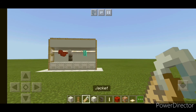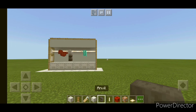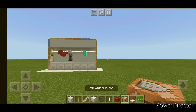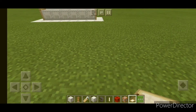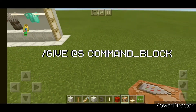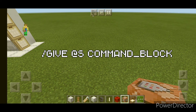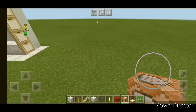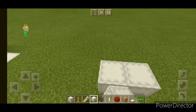Alright guys, for this build you'll need: white concrete, an armor stand, nametags, a white shulker box, an anvil, rods, a block of redstone, a command block, and a birch trapdoor. If you don't know how to get a command block, just type in slash give command block in the chat.